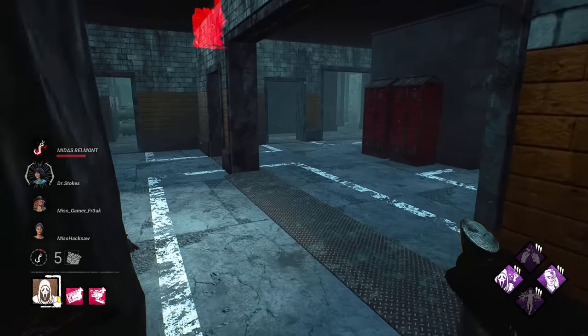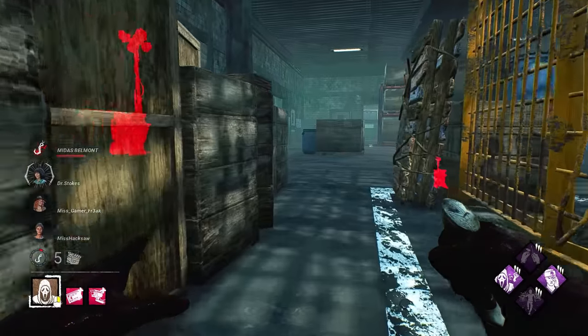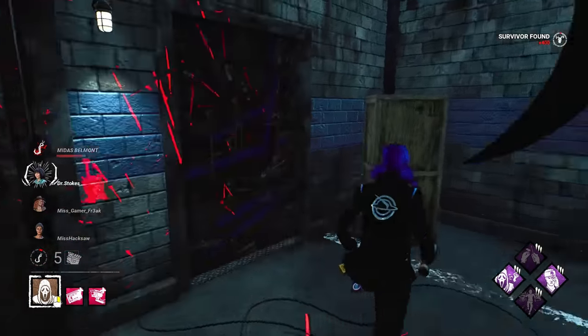We don't get an exposed down either. But this is a small map — we already have another survivor on a gen and they'll probably start moving away pretty quickly. Looks like someone else was here, or they ran to it.